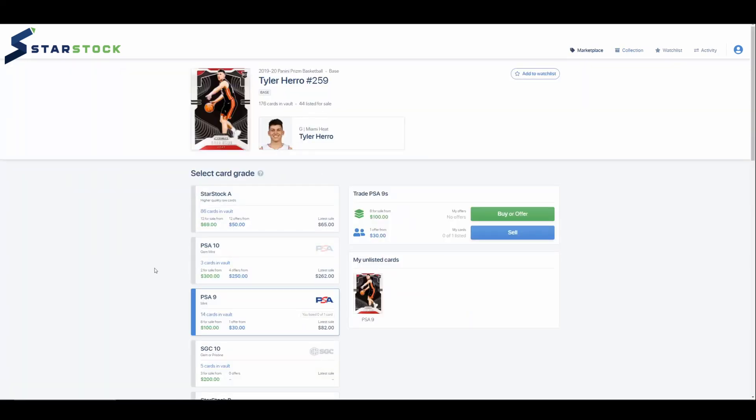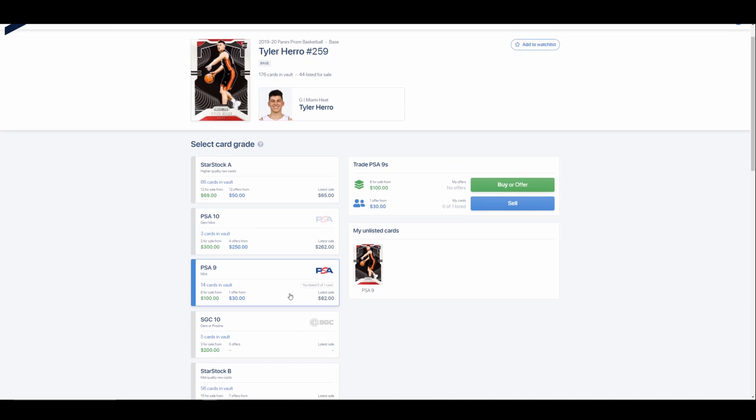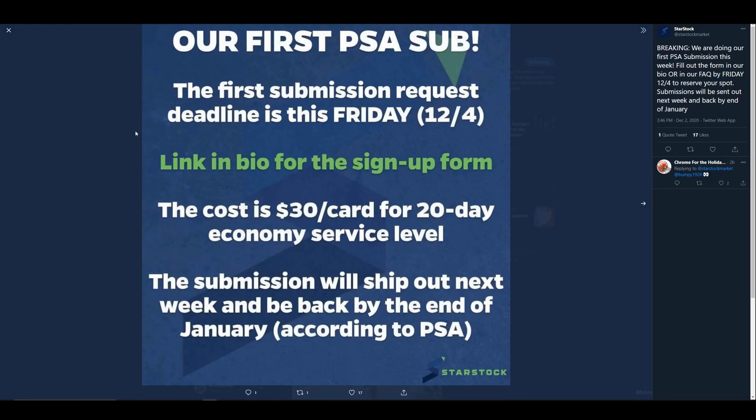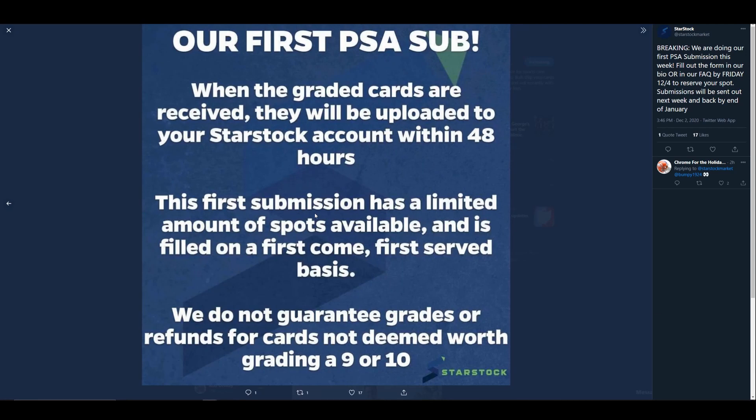So I'm not going to get into the whole listing demo, but you need the gist of it to understand what they're doing next. What they announced today was you can now grade through PSA through them. They're going to do their first PSA submission at $30 a card for a 20-day service level, and according to PSA the cards will be back by the end of January. Then they get immediately loaded back into your account.